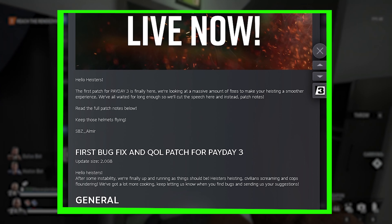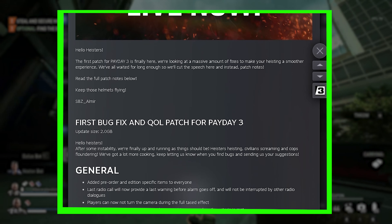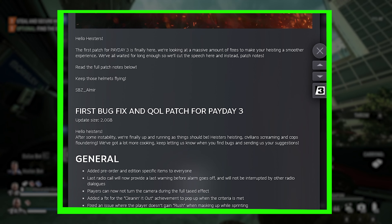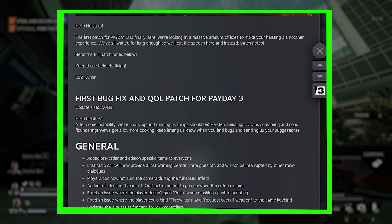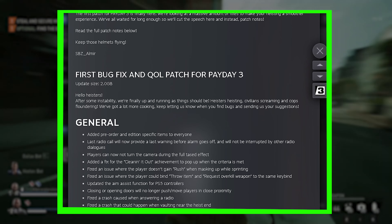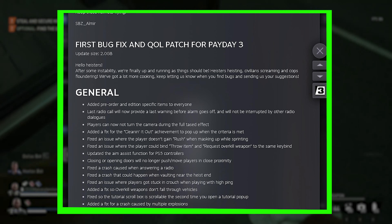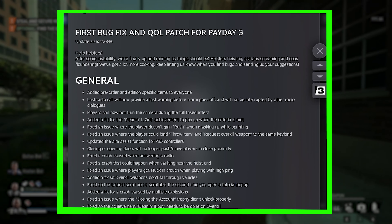Crashes on certain interactions are now fixed. Marking enemies through windows is fixed. Fixed players getting stuck when human shield dies. Added a fix for social problems like joining a friend, stuck on menus, change of party leader, etc. The 99 boxes exploit is now fixed.